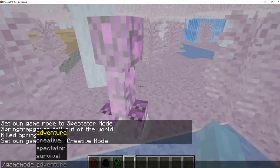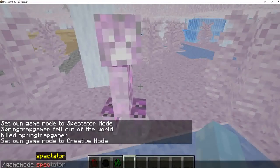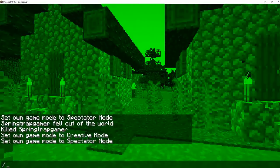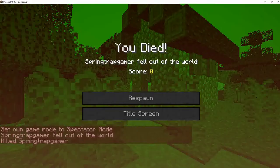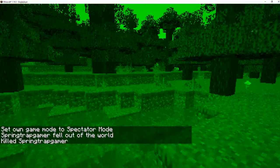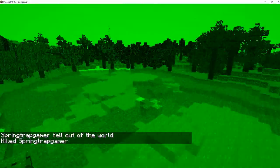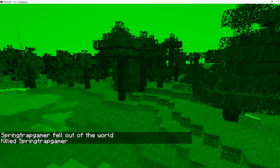Now go to spectator, because you have to go to spectator for this to work. Okay, now you gotta kill yourself — yeah, this works. You're gonna have to kill yourself to get stuck in the vision.